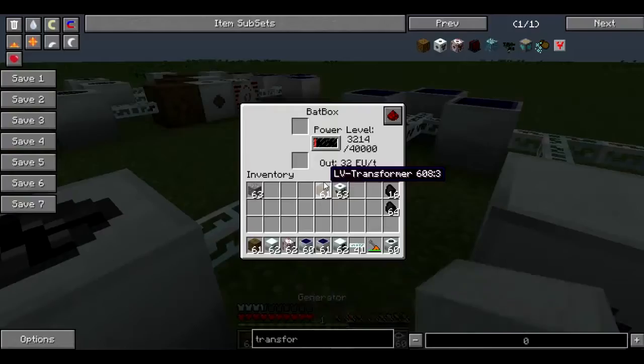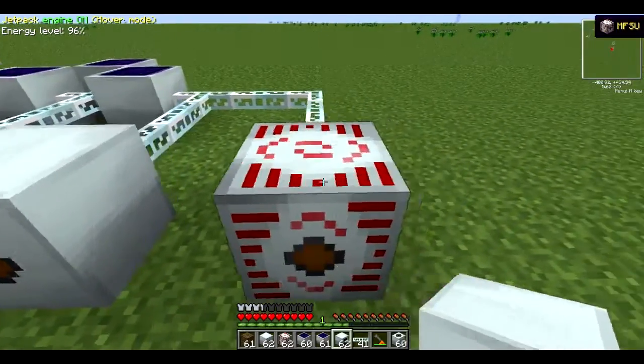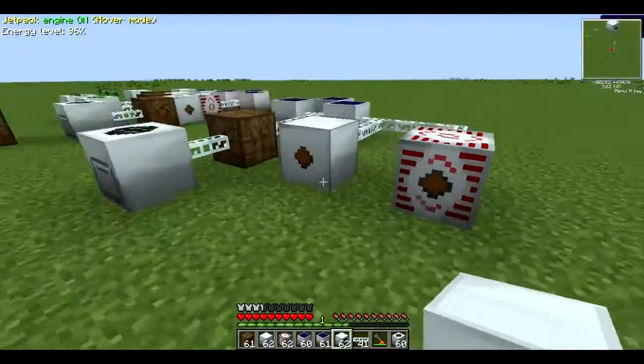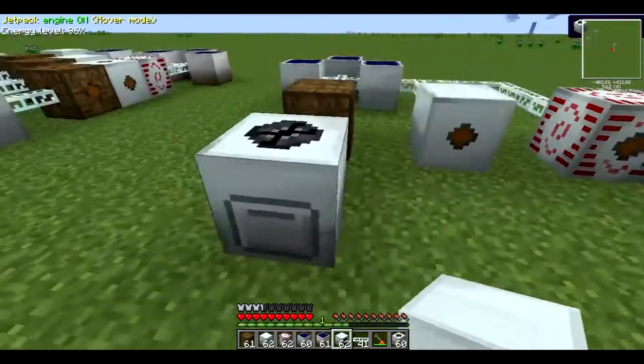It is important to note that a BatBox outputs at 32 EU per tick, which is low voltage. And a MFE outputs at 128 EU per tick, which is medium voltage. And MFSUs output at 512 EU per tick, which is high voltage. You must be careful not to wire MFEs and MFSUs straight into machinery.